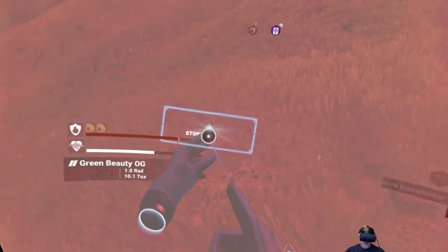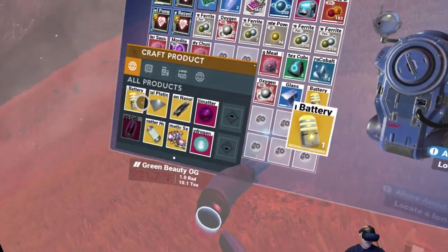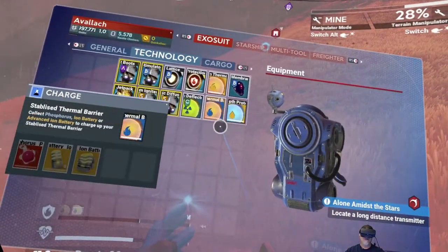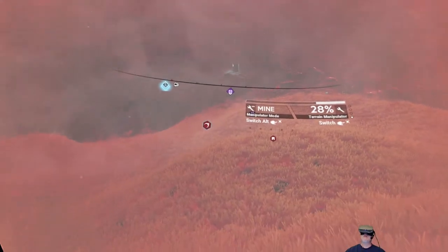I need some more phosphorus to charge my heat-protection things. Unless — can we make the ion batteries? Yes, we can. Let's make a couple of those, and then we'll go here. We'll charge that one. Okay, we got one of them charged.